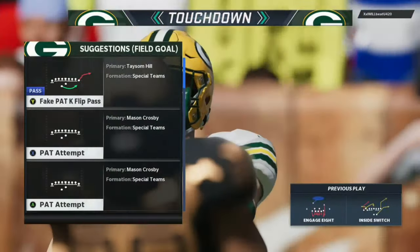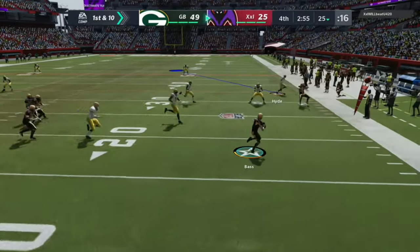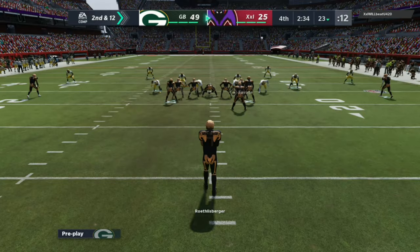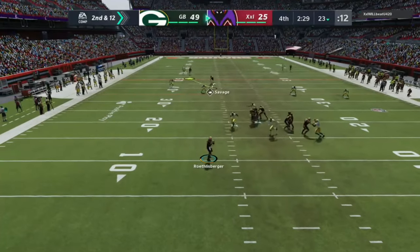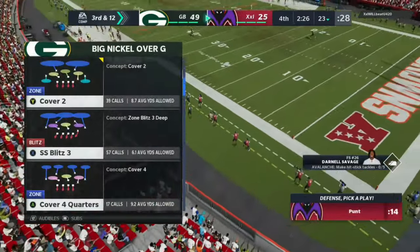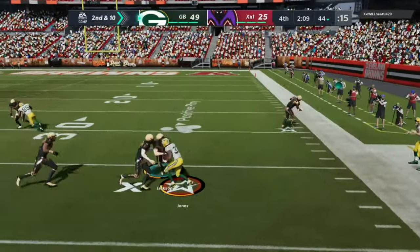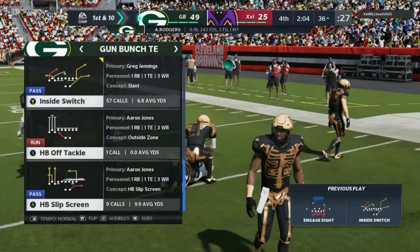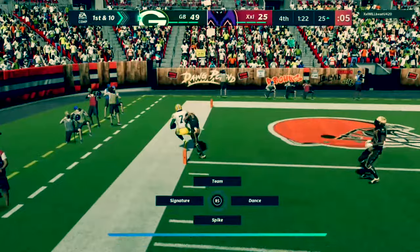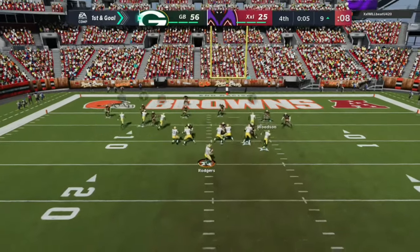The opponent comes out kicking field goals and going for punt blocks — classic rage behavior. On offense, Aaron Jones catches a screen out of the backfield wide open for a huge gain down to the 36. Then Tasem Hill catches a corner route for another touchdown — 50-yard bomb. This offense is going absolutely crazy today.